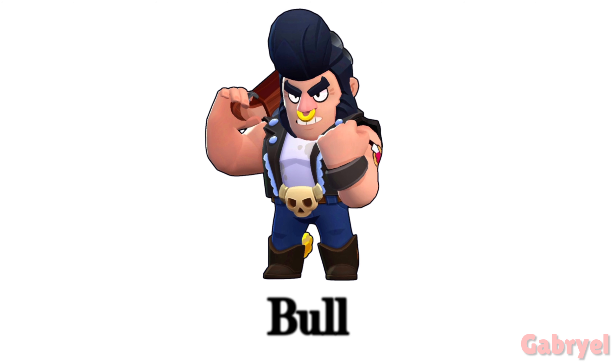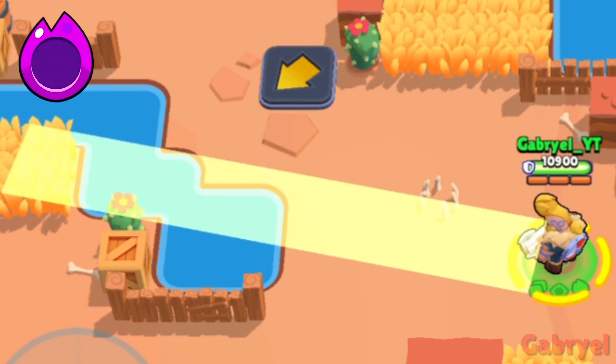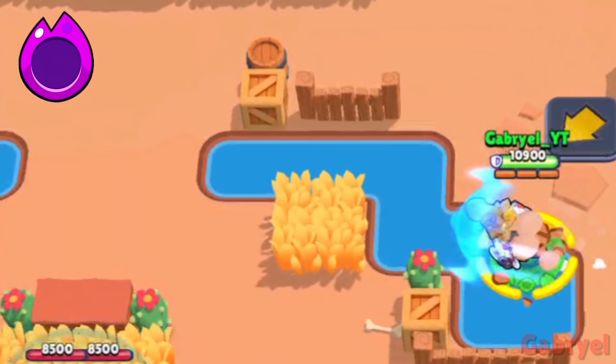Bull. Bull's super is glitching out when the end of its range is on water, so if you do it correctly, you can have a slightly longer super range.